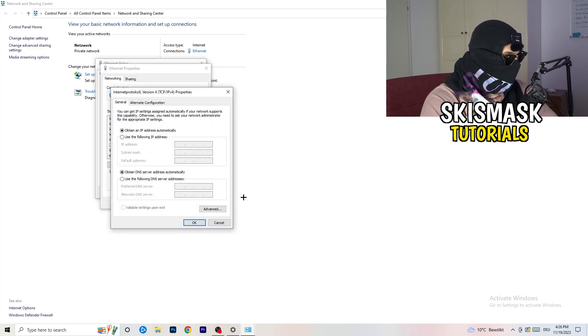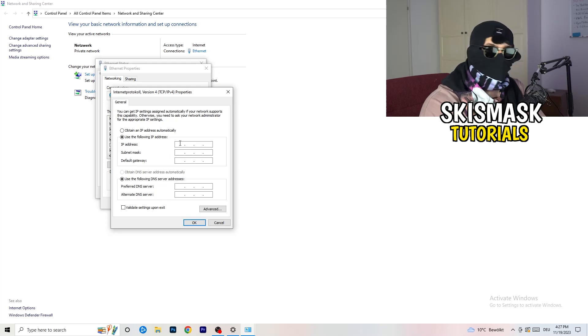In the Properties window, scroll down to 'Internet Protocol Version 4' and open it. Select 'Use the following IP address' and type in your IP. For the preferred DNS server address, select 'Use the following DNS server addresses' — you'll need to Google your specific DNS server address, type it in, then click Apply and OK.